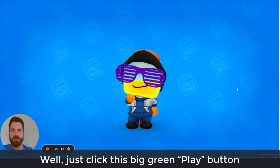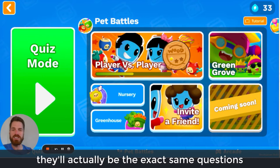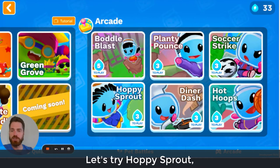To complete the assignment, click the big green play button. This will take us to a screen showing the different games and question modes. As we receive questions within the game, they'll actually be the exact same questions from the assignment. So regardless of whether we decide to answer the questions by playing a game in the arcade, within pet battles, or using quiz mode, the questions we receive will actually be from the assignment.